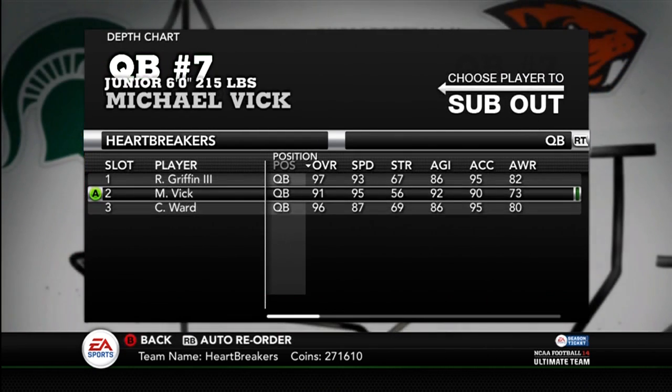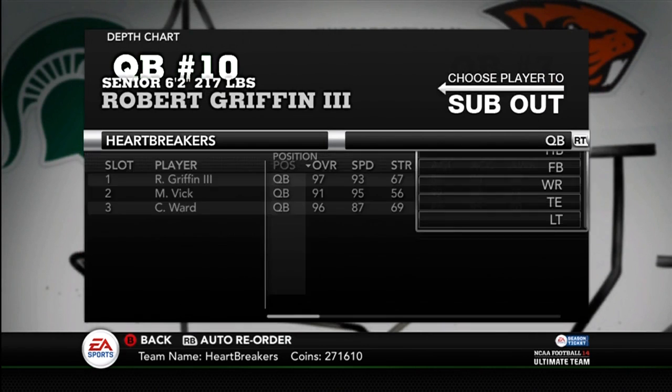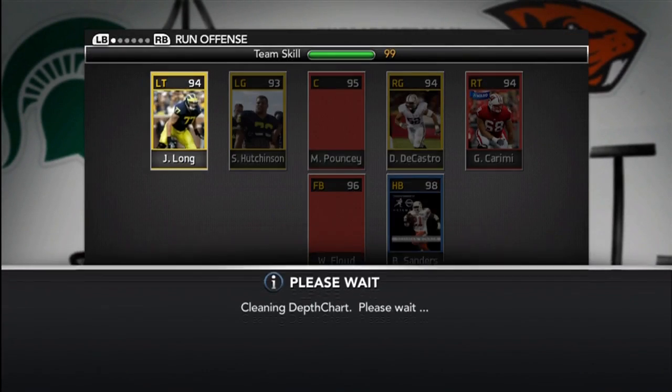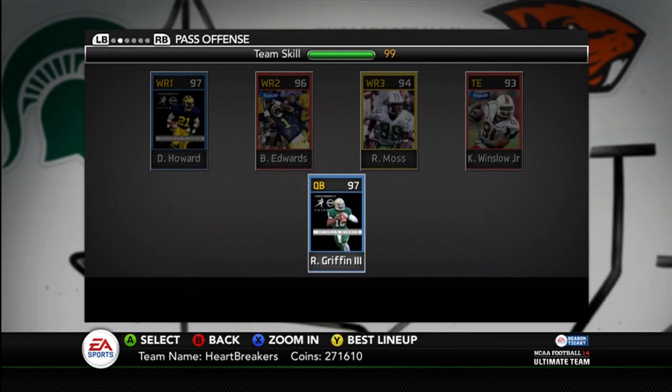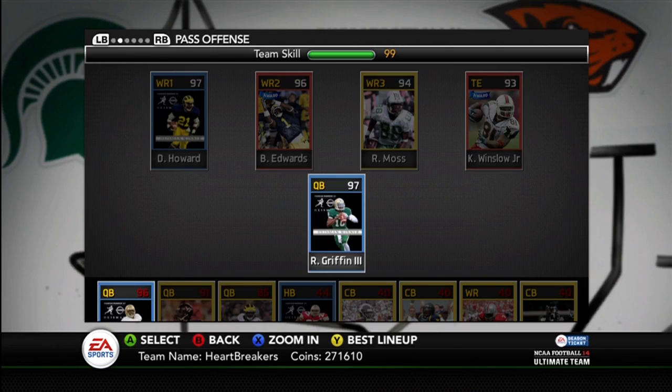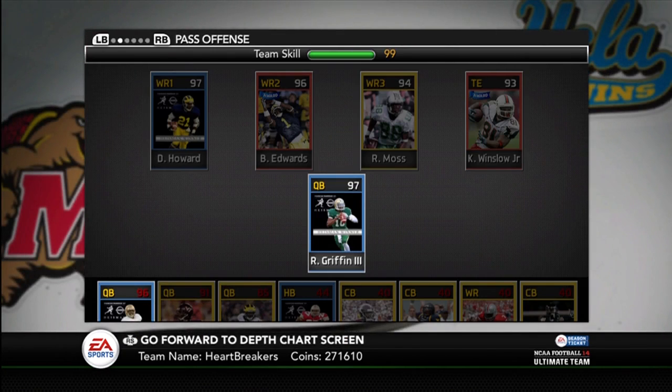Definitely going to use it for a little while here. Then I'll probably go back to Vick after a bit, but RG3 is going to be pretty much a boss for me. He's going to help me get through some of these solo challenges — just give me a little change from Michael Vick. I will bring in Tim Tebow as soon as he drops in price a significant amount, because I'm not actually going to use him when I get him, so I want him to drop a lot.